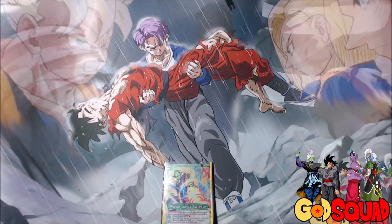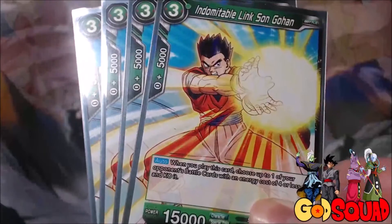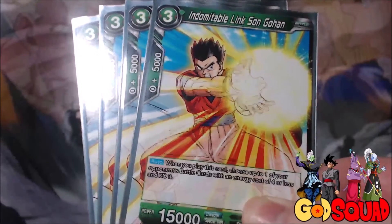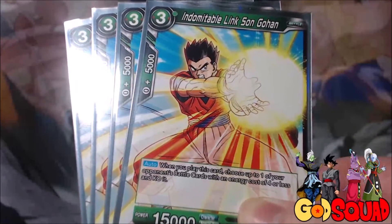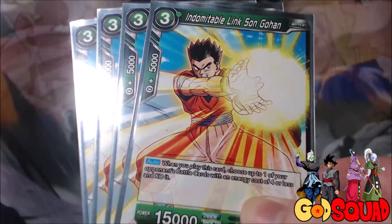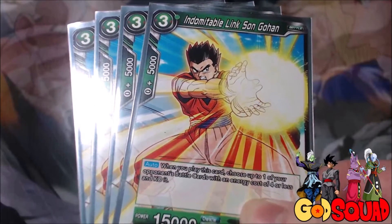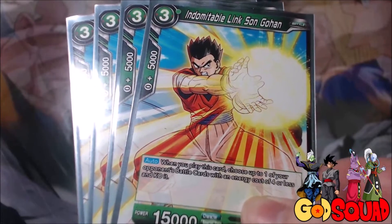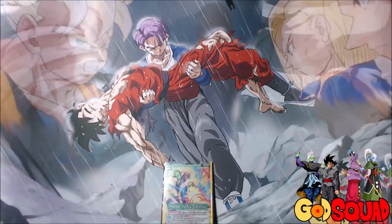Then we have our 3-cost Gohan Adolescence — it's Indomitable Link Son Gohan. He's a 3-cost, 15,000 that says: when you play this card, choose up to 1 of your opponent's battle cards with an energy cost of 4 or less and KO it. Chances are you're going to KO anything that is on the board when you play this card, since there's usually not a lot of cards higher than 3 energy cost on turn 3 or 4. And even so, you can play it at any time and get a free KO with it. Not a bad card at all.